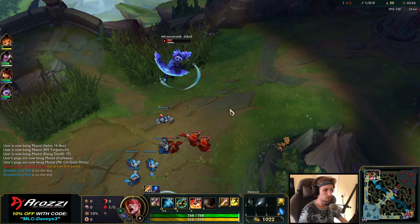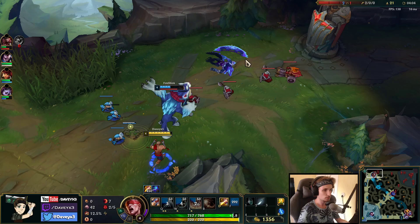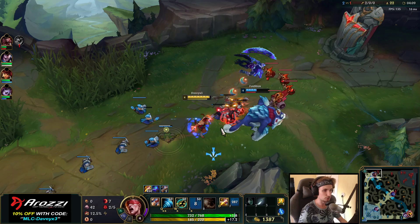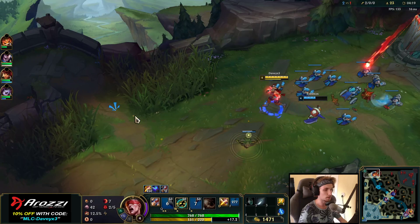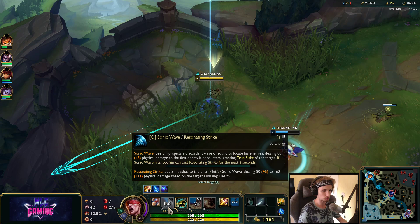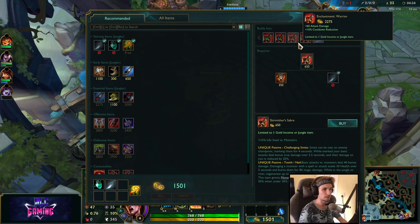A lot of Lee Sin players are doing this completely wrong — they actually engage into the lane with their Q. But the thing is, the closer you can get to your opponent that you're trying to gank, the easier it is to land the Q for free basically. The most important thing with Lee Sin is that you can do the ward jump properly. It's really easy to learn and doesn't take that long at all.